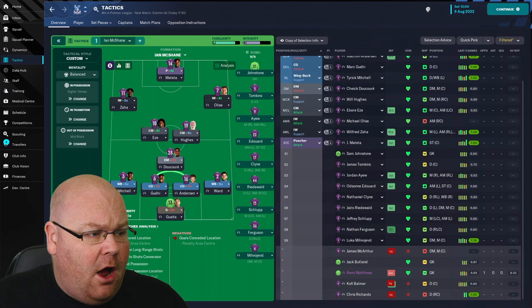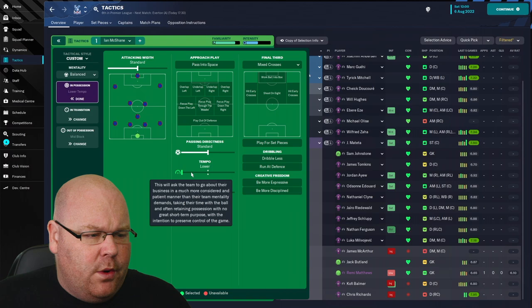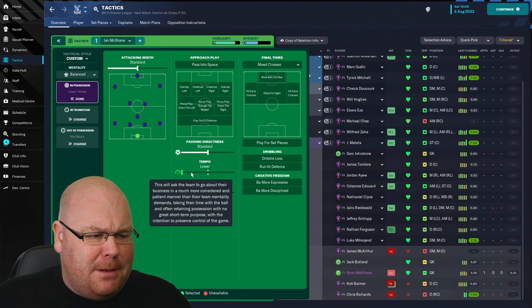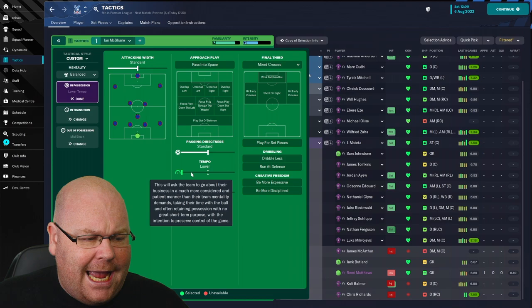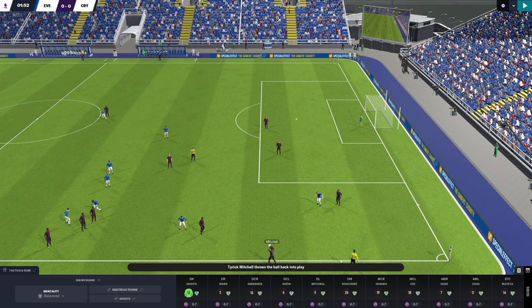Now that we've played that game on higher tempo, we're going into our in-possession instructions and moving the slider all the way down in the opposite direction. Allegedly we're going to ask our team to go about their business in a much more considered and patient manner than the balanced team mentality would normally demand — asking players to take their time with the ball, retain possession with no great short-term purpose, intending to preserve control of the game. What will that look like in this match?